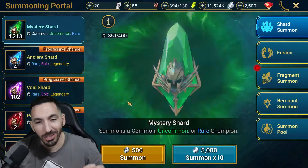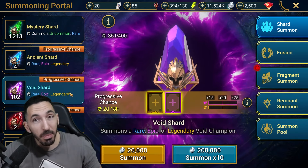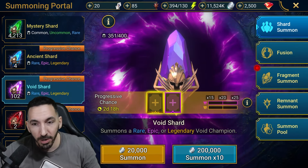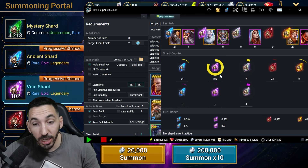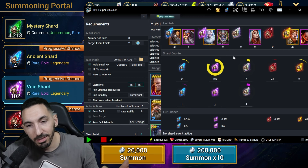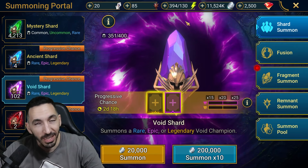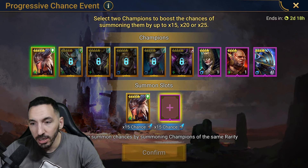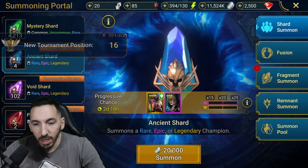Let's do a little bit of summons to close this off. I don't expect anything — just getting a few points. I don't want to touch my void shards; I've been saving them every day. My RSL Helper shows I have 182 void shards — so close to pity, there's no point triggering it now. I'll play it safe and keep saving them. When the Teraz 10x or hopefully 15x comes, we'll do a big summon. For progressive, I'll go for the archer.